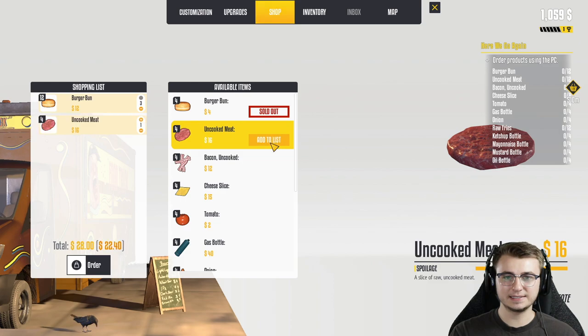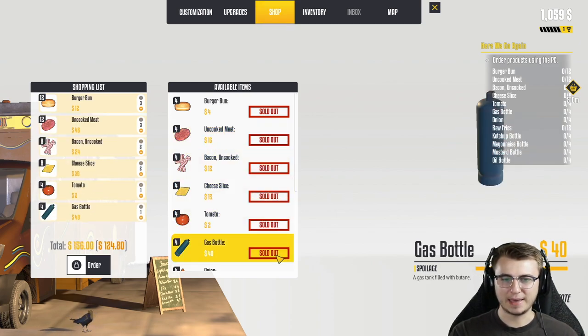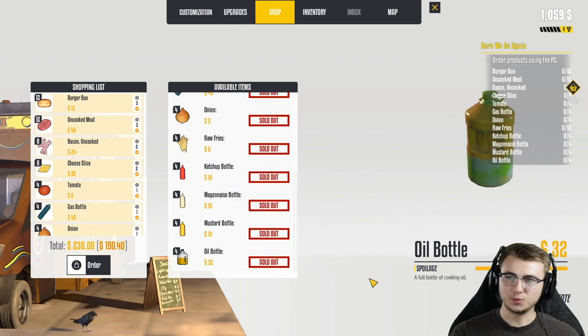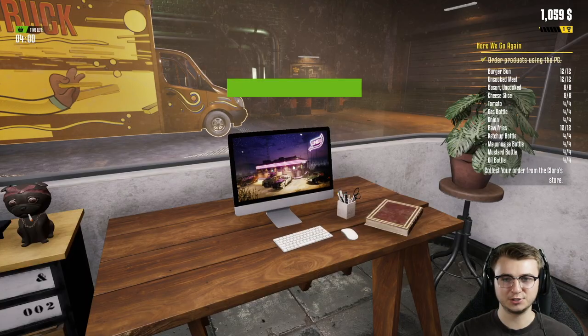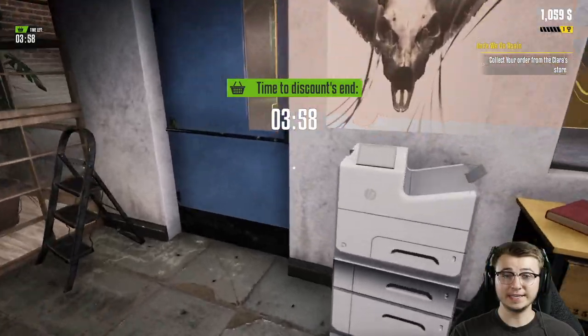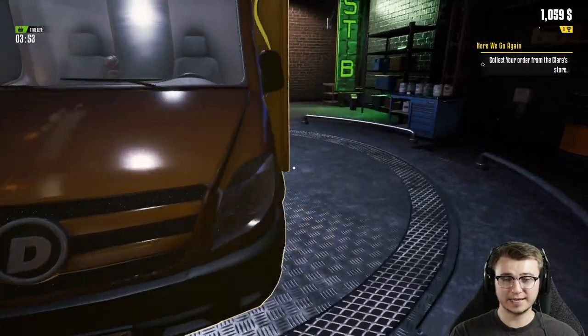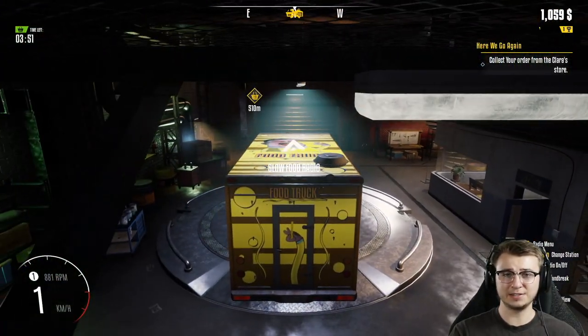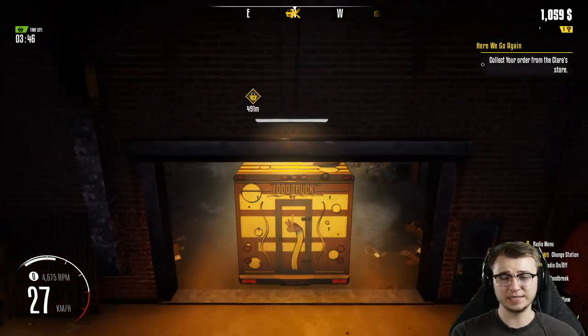Since it's kind of like a demo tutorial type deal, we can just kind of max all of these out. It's not that big of a deal. We currently have about a thousand bucks. We're going to be spending $190 on just some more supplies. We've got to get there from Clara — I'm not really sure how to pronounce her name — in less than four minutes before the timer runs out. Otherwise we're going to have to pay full price. Apparently that's a deal she had worked out with our dad.